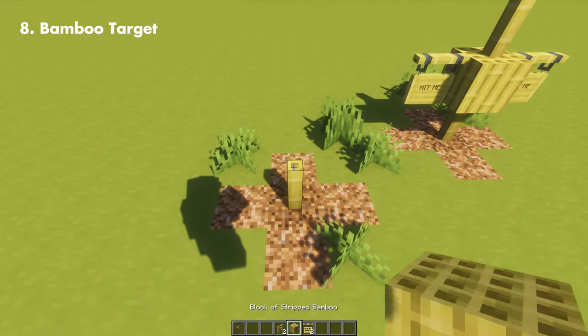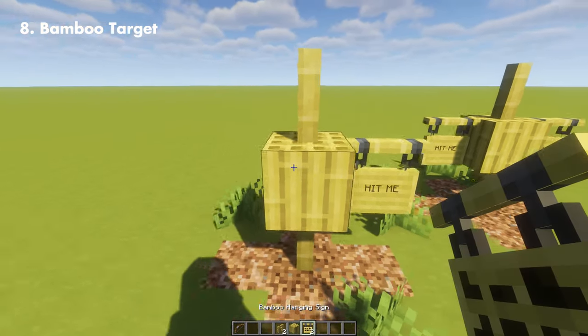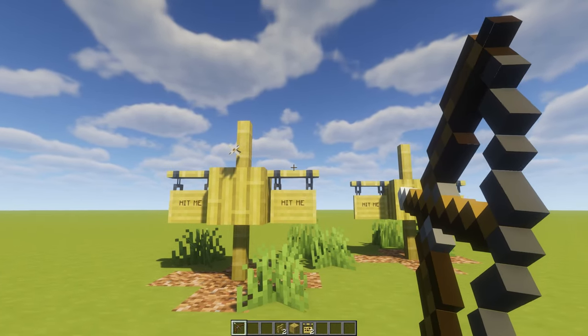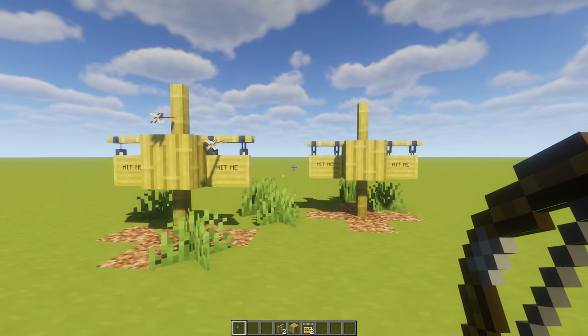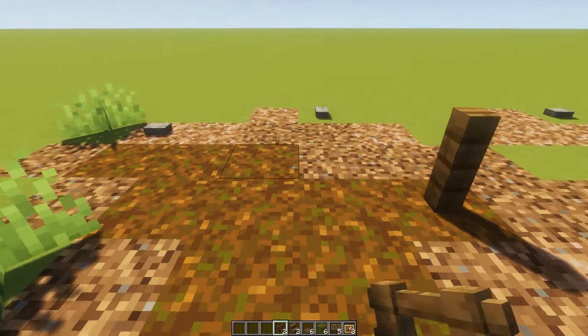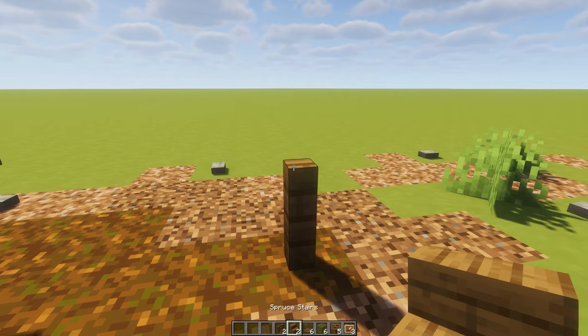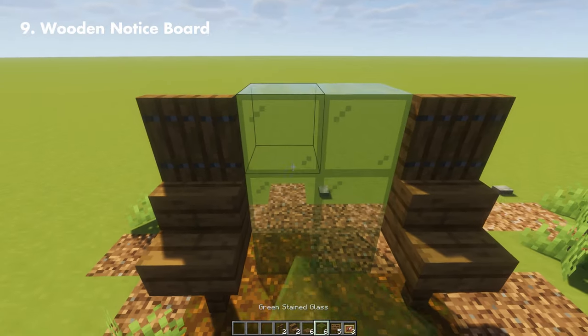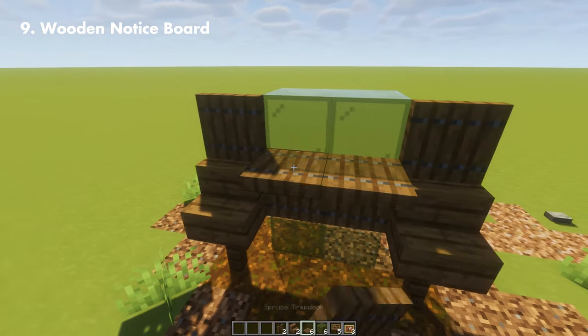This next one is a simple target design using bamboo and hanging signs, and these will act as the arms of the target. It works perfectly fine — just don't hit the sign itself because it will just go through. Something to place alongside these targets is a notice board, which is a perfect place for barracks as you can use these to post things, and it's overall just a nice detail to add.